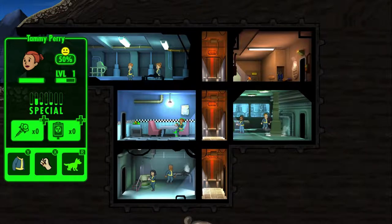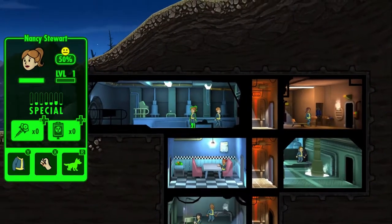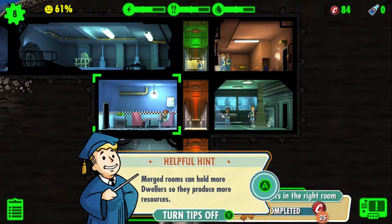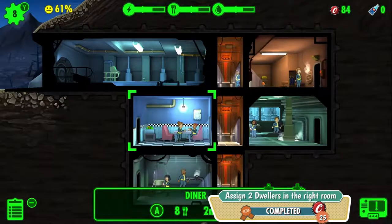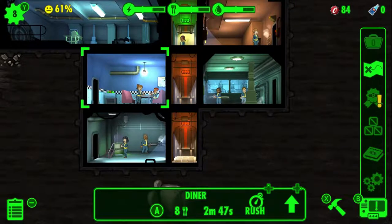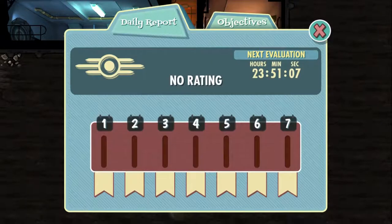The diner is here — I don't know what you do, you're at 50% happiness. Nancy! I think I'll move you into the diner. Two dwellers to the right room. Merged rooms can hold more dwellers so they produce more resources — cool! I got a little bonus of caps. So this has a lot going on — it's very sim-like.